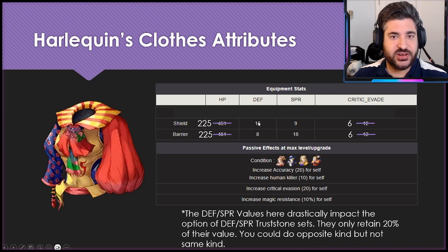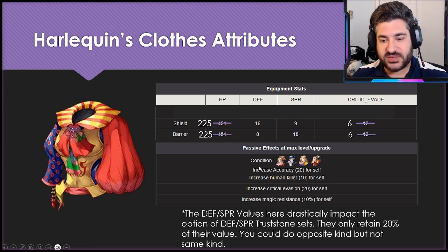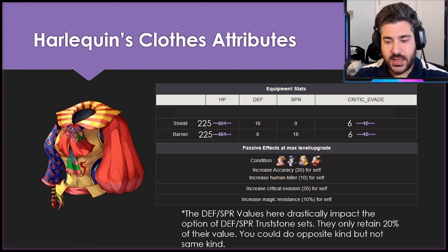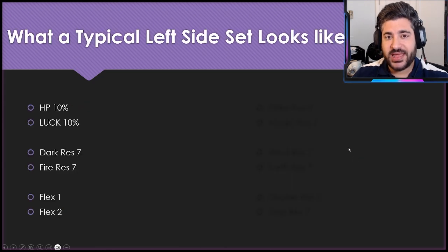If you are doing the shield build, you absolutely have to go for Spirit stones, and vice versa. The main stats aren't anything vastly better than what we already have. Now, how do the box effects interact with Trust Stone passives? You can only fit so many Trust Stone passives on a character. Human Killer 10 is kind of whatever. Magic Res 10 is nice but not game-changing. The Accuracy and Crit Evade are really what we want to hone in on.